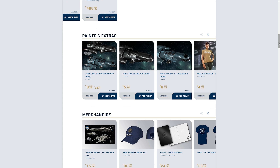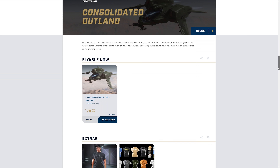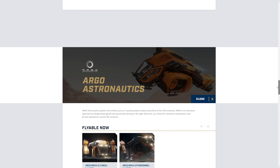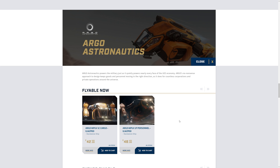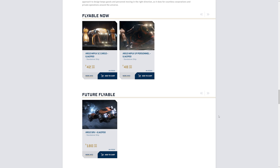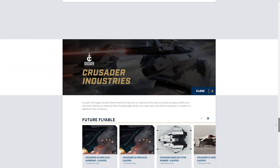We've also got the standalone Freelancer MIS, the Reliant Tana, the Razor EX, and the Starfarer Gemini. Prices shown include 20% VAT since I'm in the UK. For paints, we've got a MISC black paint and a Storm Surge paint for the Freelancers - reasonably expensive for skins. For Consolidated Outlands, just the Mustang Delta, no sneaky Pioneers. For ARGO, we've got the MPUV-P and MPUV-C, plus the concept SRV tractor ship.